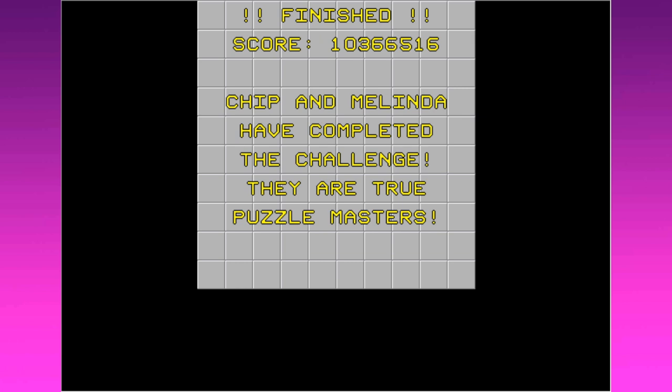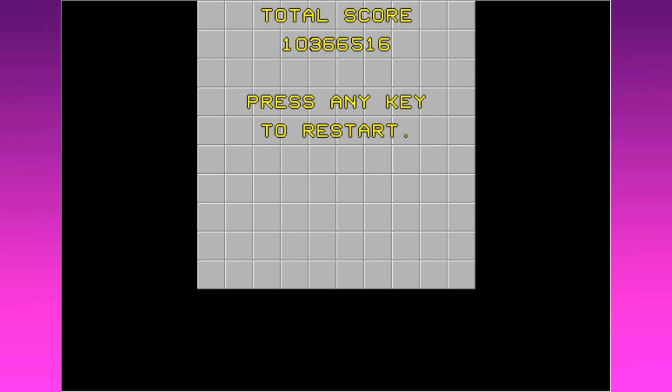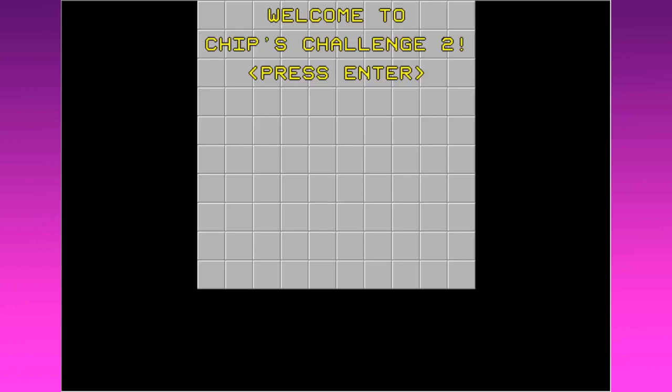Here we go for the final time. At last you did it — not just beat a level, but you beat the entire game. Chip and Melinda have completed the challenge, they are true puzzle masters with a final score of 10 million 366 thousand 516 points. Press any key to restart. Well, a very spartan ceremony — no Chip and Melinda being lifted up on anyone's shoulders. Welcome to Chips Challenge 2 — no, we're saying bye-bye to Chips Challenge 2.